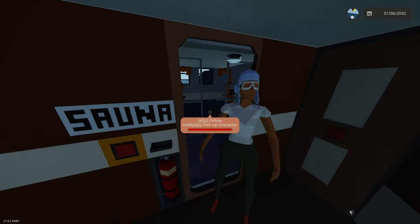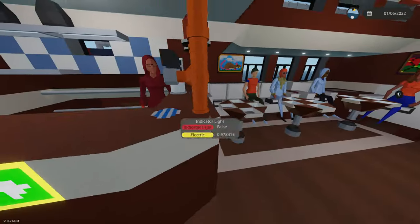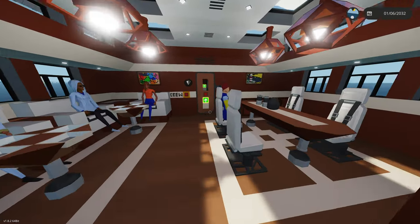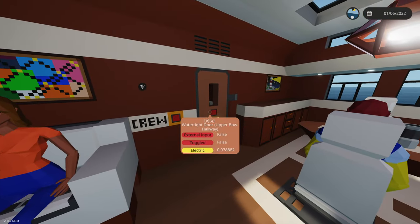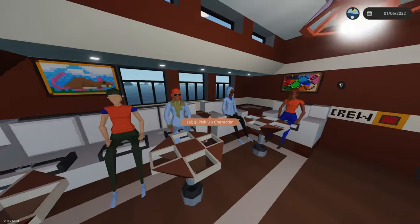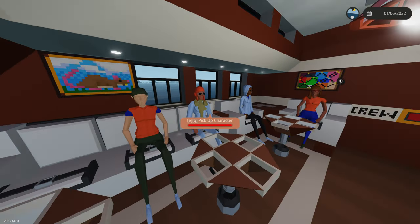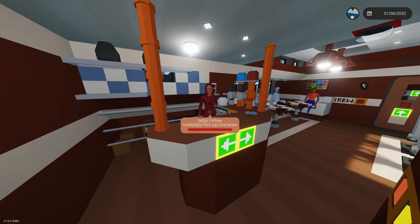Down here we have someone on the sonar, and then over here we have some seating area. Of course Debbie's the bartender - oh my god, of course she chose that job for herself. We got some stuff over here and then some more crew quarters over here. I hope you guys are enjoying your boating experience so far. We're gonna be driving in the Bermuda Triangle today - yeah, I probably shouldn't have told them that.